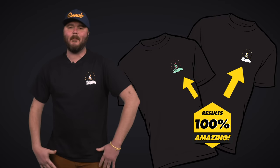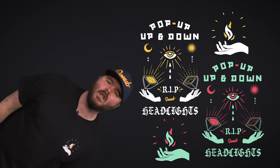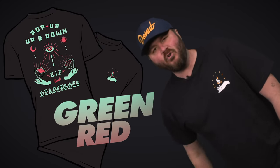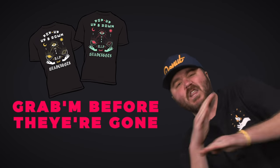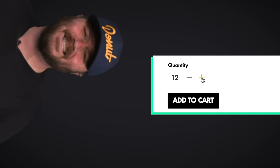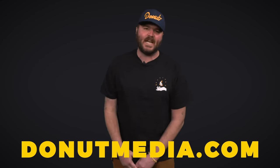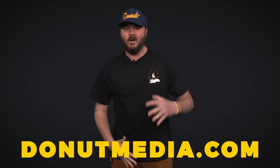Shirts! They're finally here. It took forever to design these things, but the results are amazing — this is truly my favorite shirt we have ever put out. We've got two different colorways: they're both black but with different colored inks — yellow and white or green and red, and both of them are fire. Order both of them now because they're not going to last very long. We're printing them right now, so go get them while you still can. Donutmedia.com — tell yourself under your breath 'James sent me' when you hit the cart.